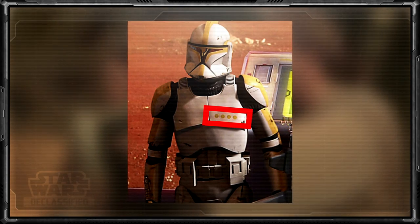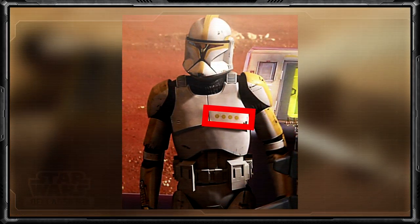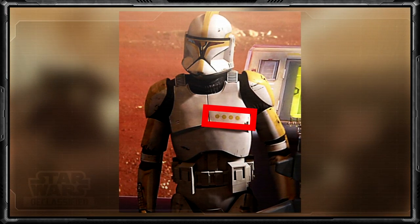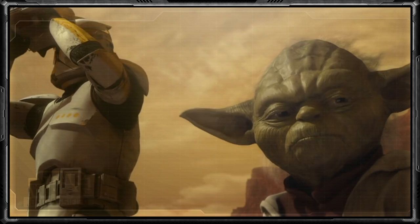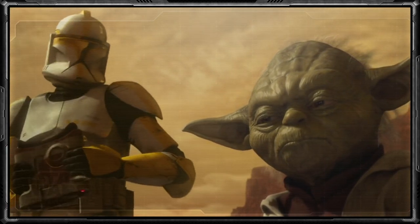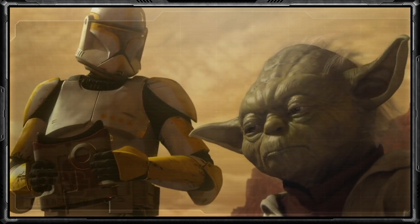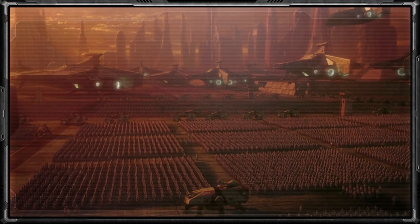Along with the color-coded armor to signify rank, these clones also had four pips appear on their chest armor which indicated officer status. However, as the war progressed, it also saw notable change within the Grand Army, especially with new ranks being formed due to the new demands brought by the overall galactic scale of the war.